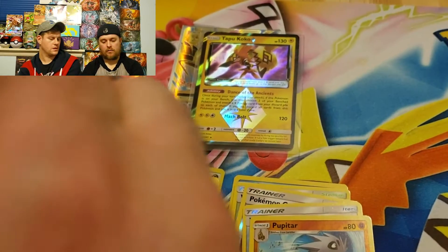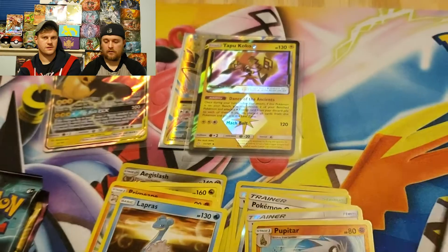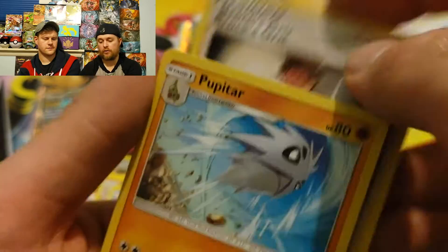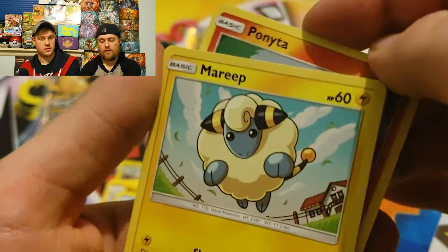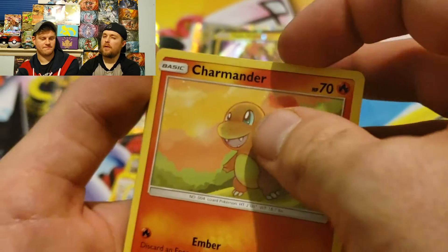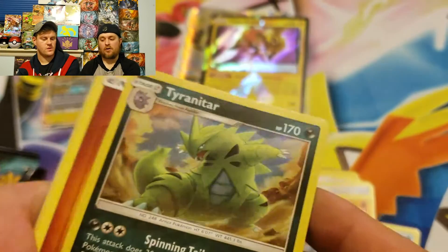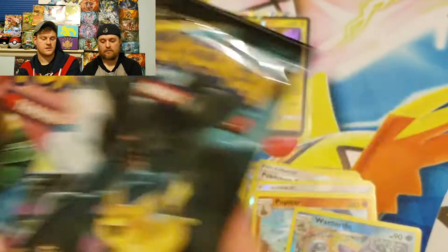Ethan's struggles continue into 2019, but Robert struggles more lately so that's okay. Pack six: Fighting Energy again, Alolan Graveler, Pupitar, Ponyta, Alolan Grimer, Ponytop, Mareep, happy Charmander — they got a happy Charmander and a happy Squirtle but Bulbasaur might have been left out, maybe not because there's Venusaur. Reverse holo Wartortle — I like the Squirtle line — and the rare is a holographic Tyranitar. Another good holo rare!